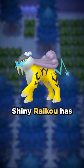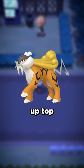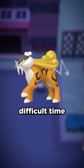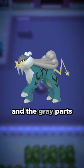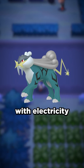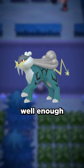Next we'll do Raikou. Shiny Raikou has the body changing from yellow to orange, with the part up top turning yellow, and the blue changing to gray. I had a pretty difficult time with this one, but I ended up changing the body to a blue color, the part up top to gray, and the gray parts to a pale yellow. I think it looks alright, as blue is often associated with electricity — maybe not this specific shade of blue, but I think it works well enough.